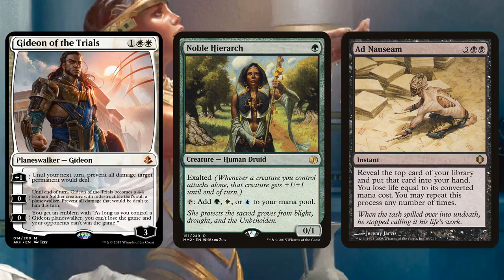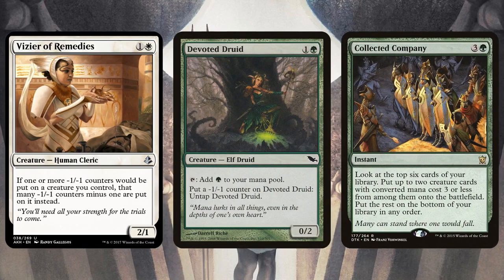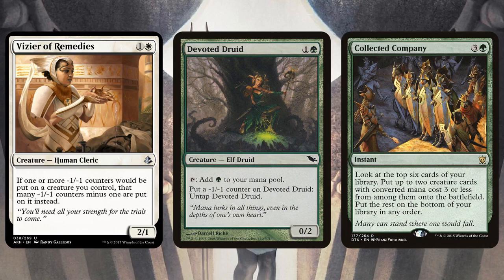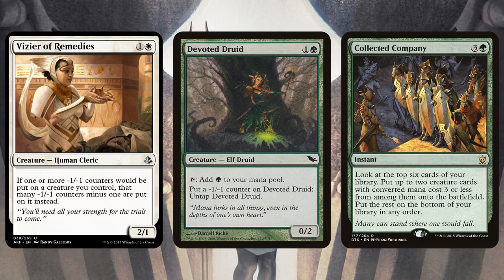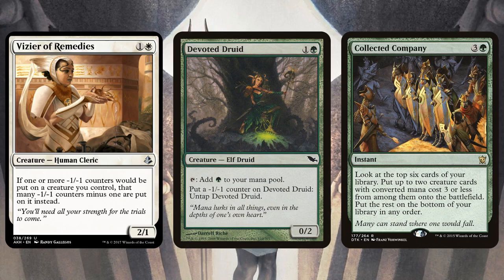Number two on our list — this one I was kind of sleeping on — but people are really hyped for Vizier of Remedies. Not because it's a great Magic card, but because there is an infinite combo with Devoted Druid: Devoted Druid can tap for mana and then you put a -1/-1 counter on it to untap it. With Vizier on the battlefield, that counter is reduced so you're technically adding zero counters — basically allowing you to just tap and untap your Devoted Druid as many times as you want. So you get infinite green mana with a combination of two two-drops. Richard, is there a chance this combo can actually have an impact on the Modern format?